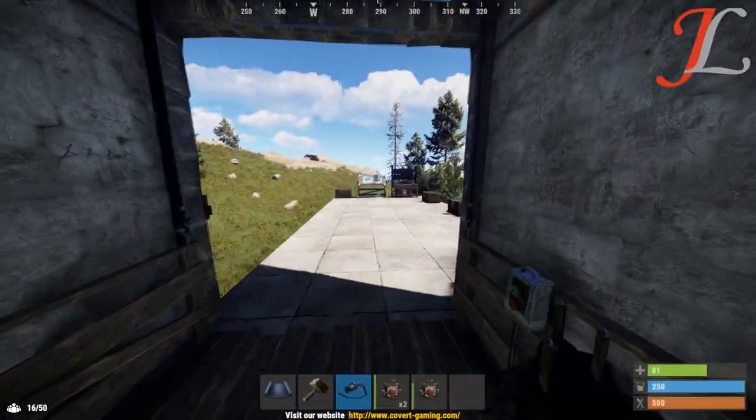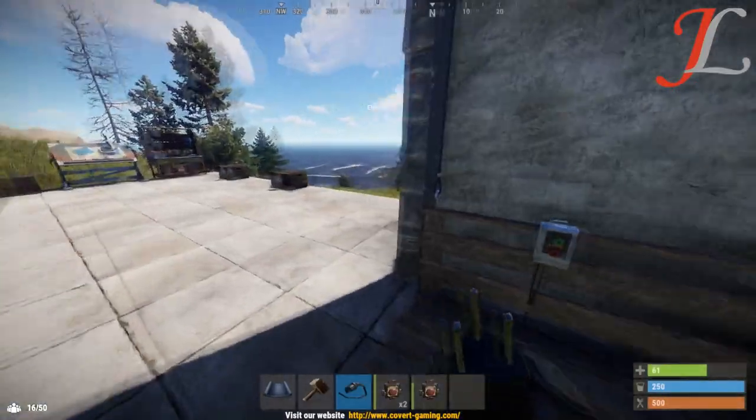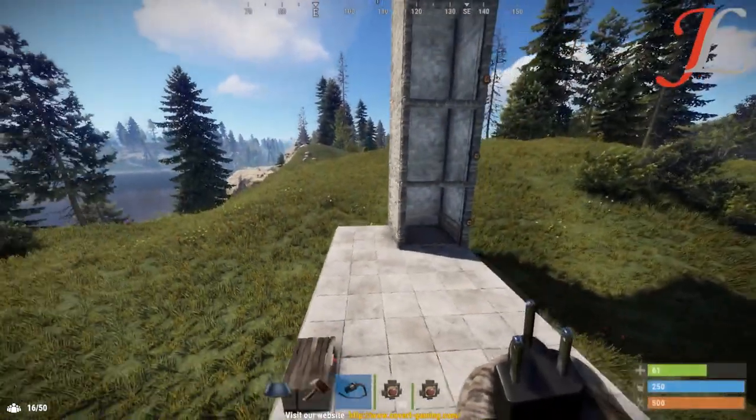However, you can ride horses onto the elevator and call it up. Anyway, that is the new elevator system in Rust.